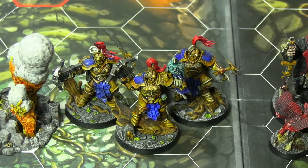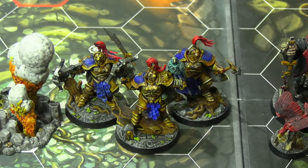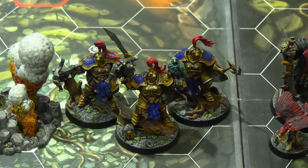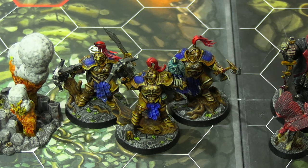We have the Farstriders over here — three Stormcast Eternals led by Sanson Farstrider himself, the one with the bird on his gauntlet. To his back left we have Ulmerich Eagle Eye, and to his back right we have Elias Swiftblade. Their inspire condition is that they have to do two different types of attacks in the same phase.